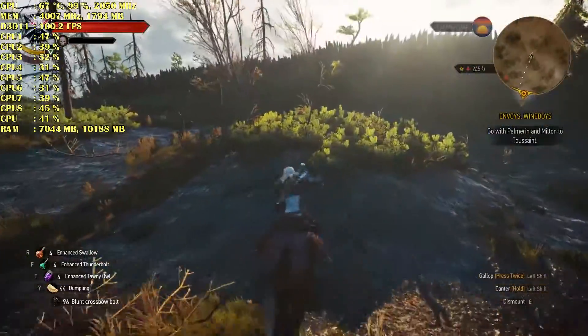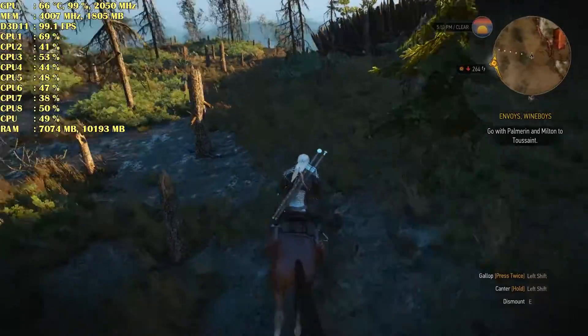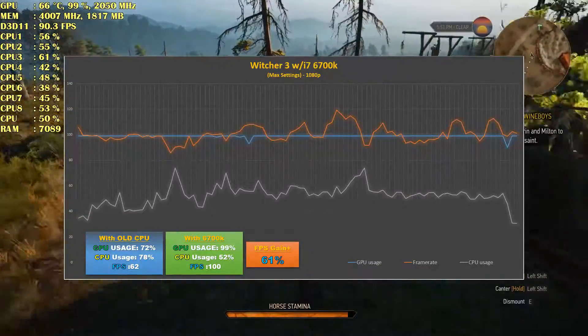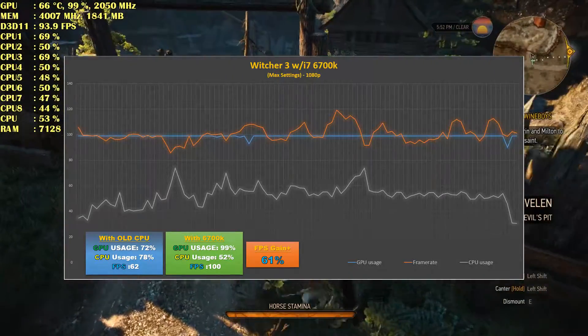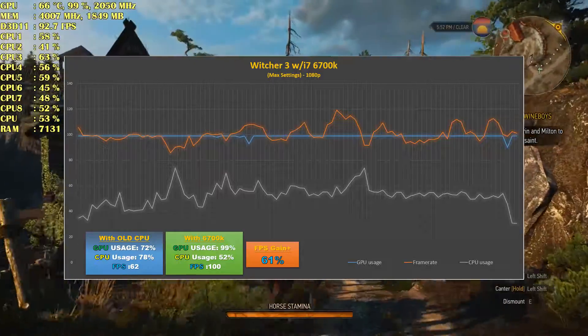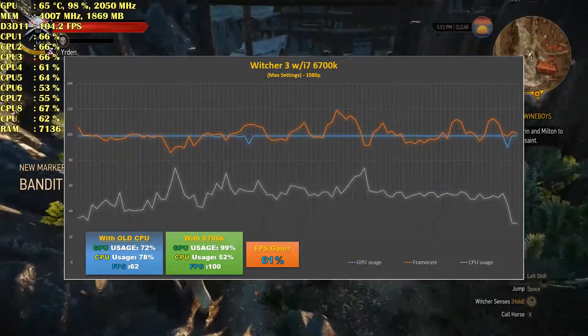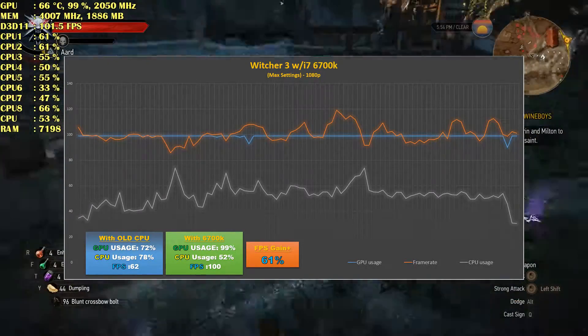This is Witcher 3 and everything is maxed out as well. You can see the frame rate has been really good — it's over 90% GPU usage. Before it was only 62 FPS, so it's like 100 FPS now — that's a 61% gain. Once again it's using most of my GPU, which is really good, and not much CPU.